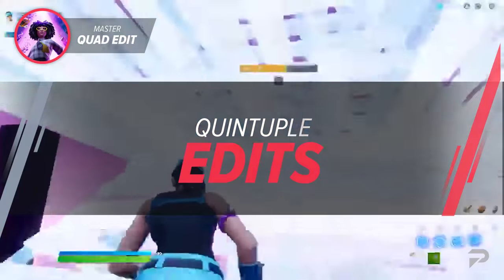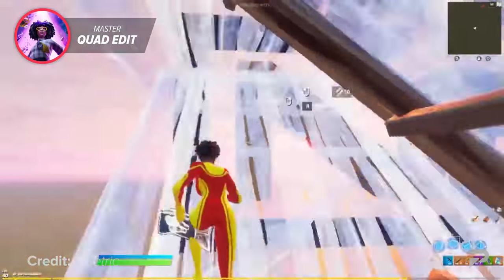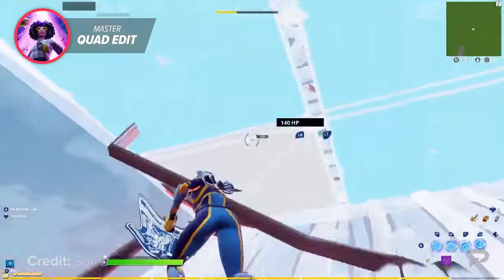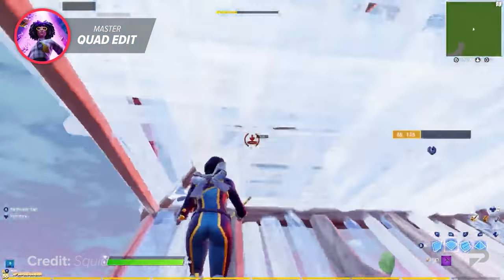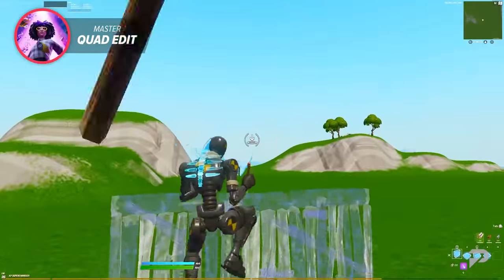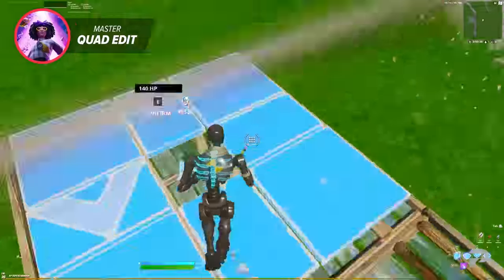The last edit that only the top 1% of Fortnite players can actually do is the quintuple edit. This edit is so hard that it requires players to have either zero ping and edit on release, or double edit binds and below 30 ping. The quintuple edit obviously adds an extra step to the quad edit, which is something the average player can't do at all. The quintuple edit is the exact same as a quad edit, except that you start off with a flashy cone flip or even a ramp flip for an easier variation. We're going to be teaching the cone flip since it's the most popular one.